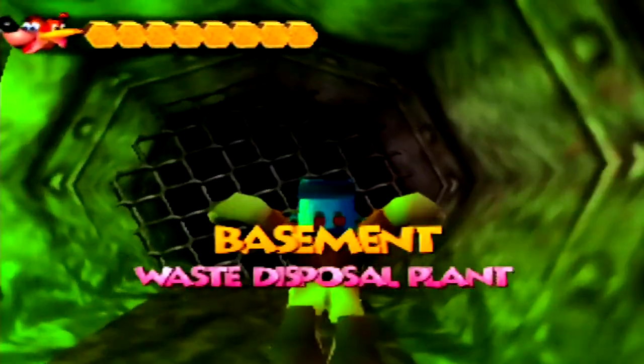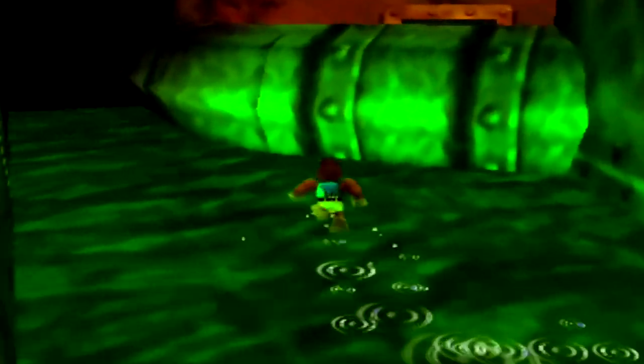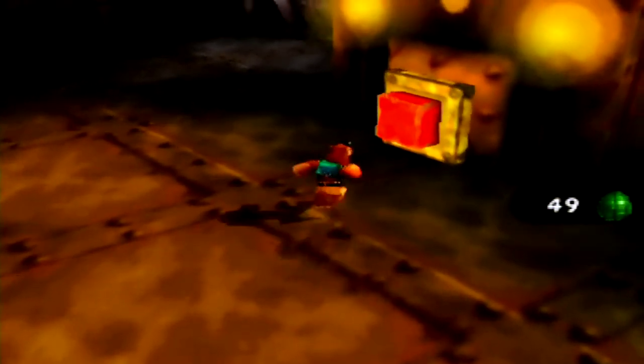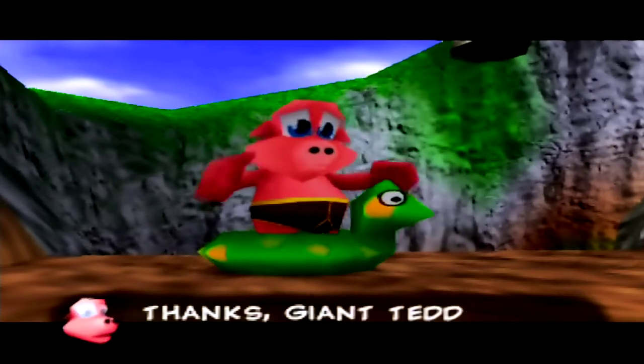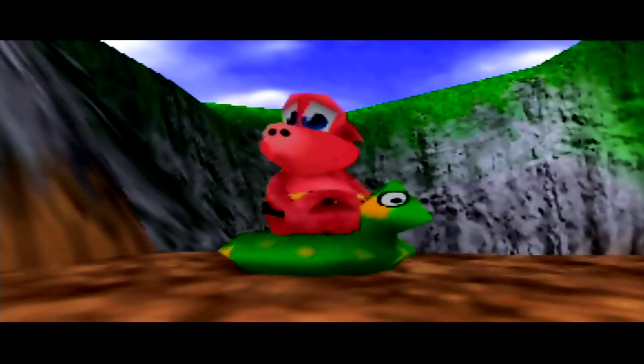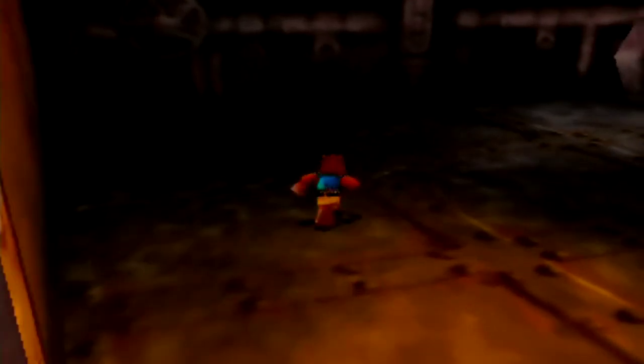So this is an access pipe that leads to the basement of the waste disposal plant in Grunty Industries. This is a switch - let's turn off the toxic waste disposal. I'm pretty sure that's a Minjo in this area, so he'll try to attack us if I get too close. That takes care of the pollution, but there's still the temperature problem. 'Thanks, giant teddy bear. Now our water is crystal clear.' I knew you were a Minjo.